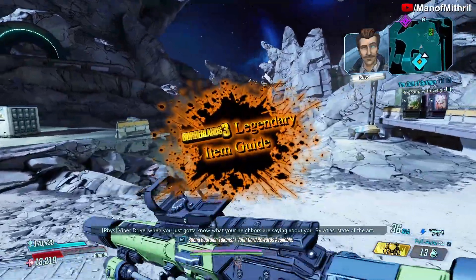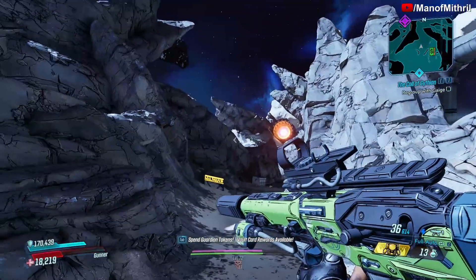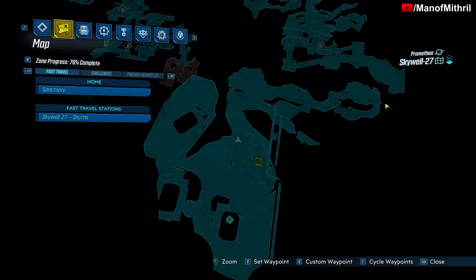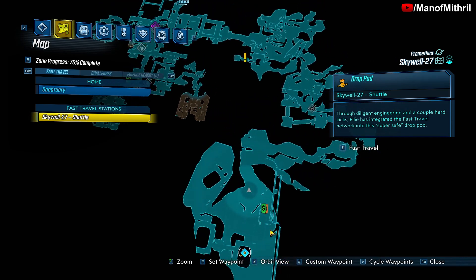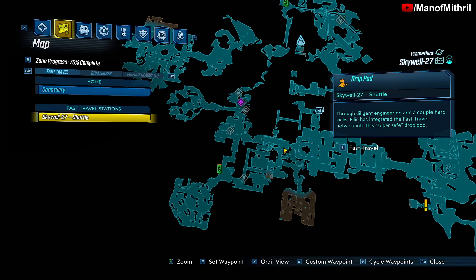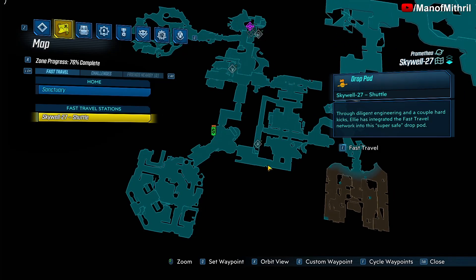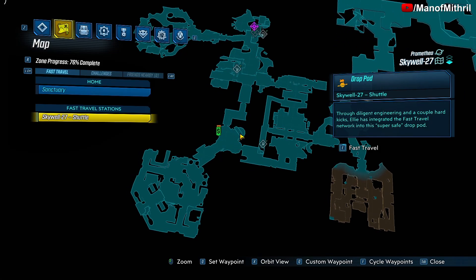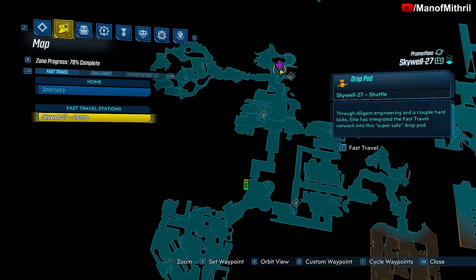All right guys, this is Mithril back with another Borderlands 3 item guide video. I'm here on Promethea at Skywell 27, spawned right at the shuttle. We have to make our way through here, hit the elevator, go down, pass the save station, and head right over to where Handsome Jackie is — that's the enemy we need to look at today.